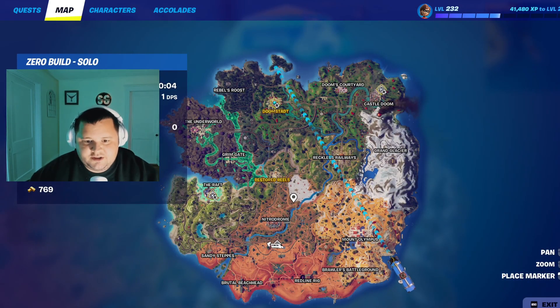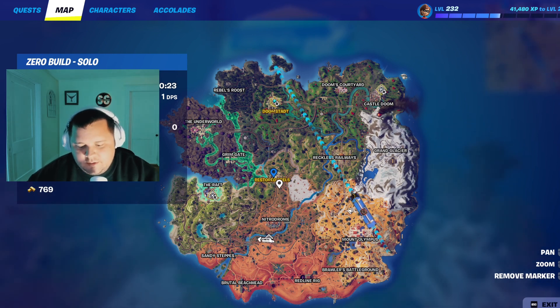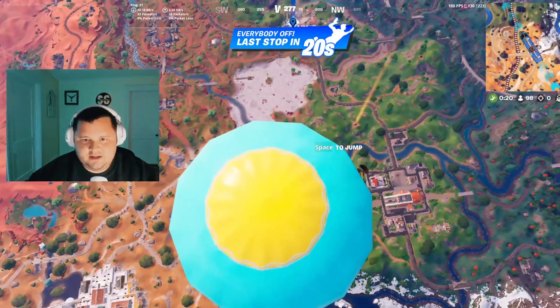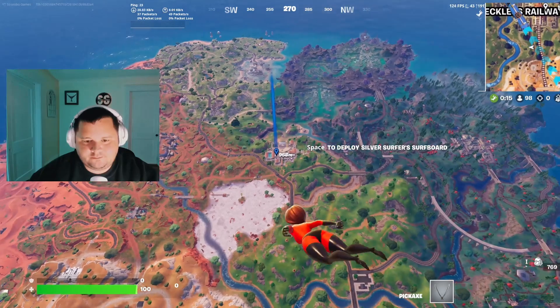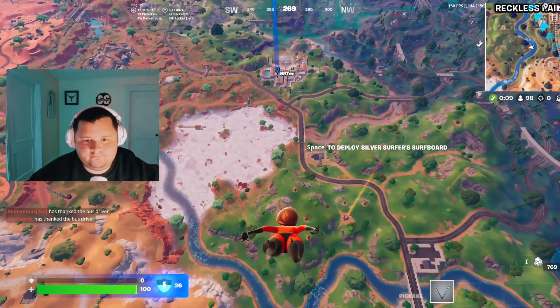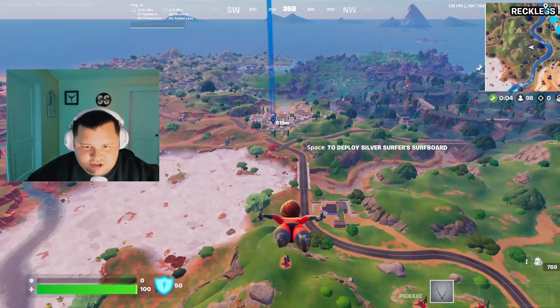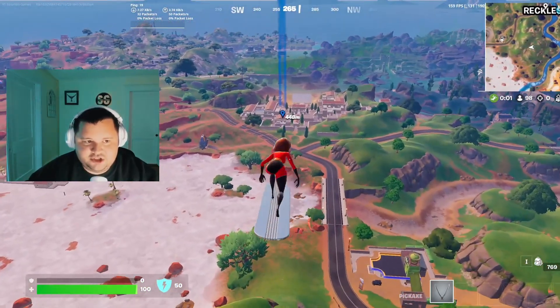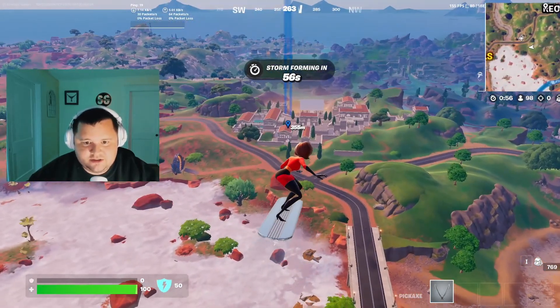So guys, in order to get the Stark rifle, you're going to want to land at one of these two POIs right here. Any of the ones that are in yellow means that there's drones there, and that's where you get the rifle. That actually changes each game, so pay attention to which POI is listed in yellow.